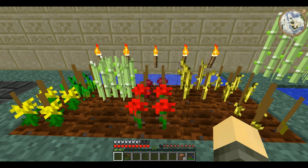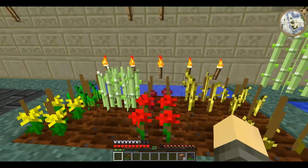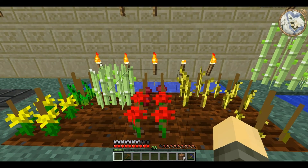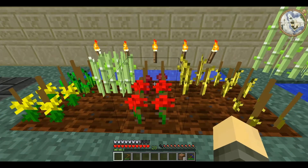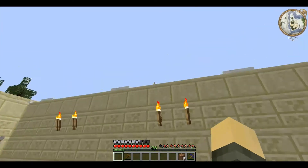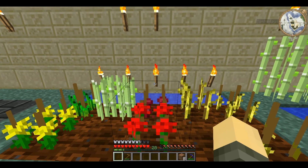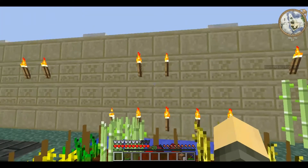First of all, air quality. The higher up a farm is, the better the air quality — to the point where at bedrock level plants will almost never grow, and at the height limit they will grow quite quickly. Air quality is also affected by access to the sky, so if you have them in a greenhouse it's advised to have at least four to six blocks of air above the plant.